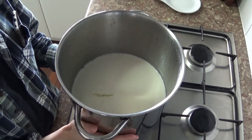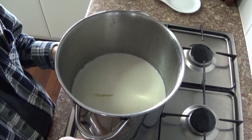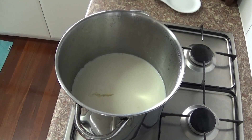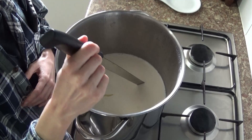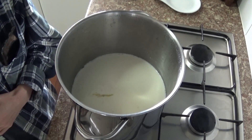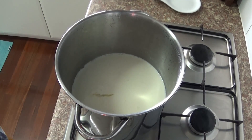It cooled down a little bit, but I just gave it a quick reheat on a burner to bring it back up to temperature again. Now it's time to cut the curds, as long as they are in a firm set. I did give it a slice before — it still kind of follows the knife, so I'm going to give it another 10 minutes to firm up a bit.